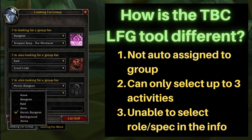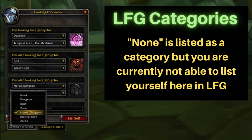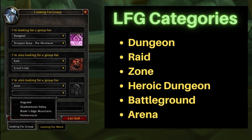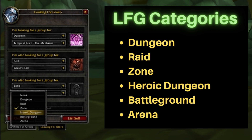When adding yourself to the LFG tool, the first dropdown is going to give you a set of categories to select from. Dungeon is for any normal dungeons. Raids are going to be any large group encounters that are 10 or more people. If you are doing quests in a certain zone you can select the zone. Heroic dungeons are level 70, a harder mode dungeon group. And there are also Battlegrounds and Arenas.